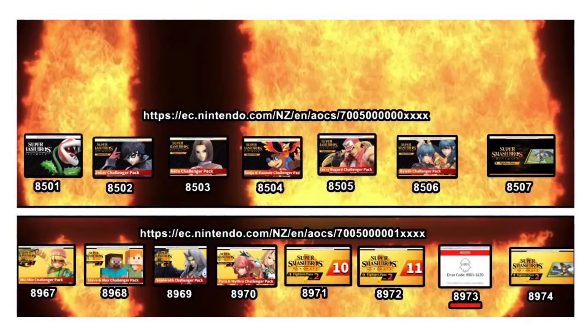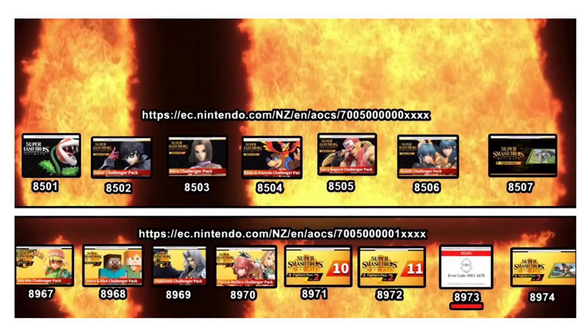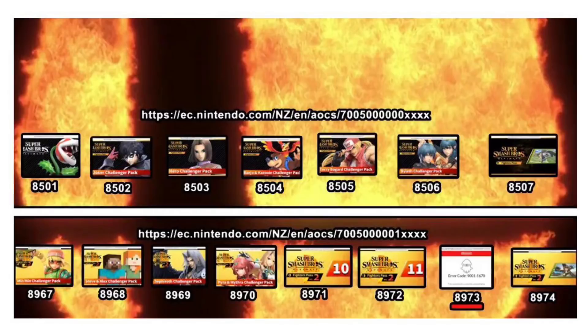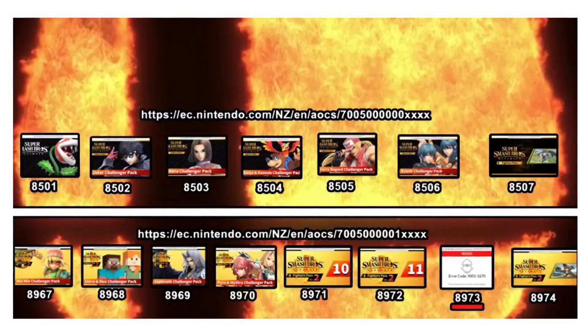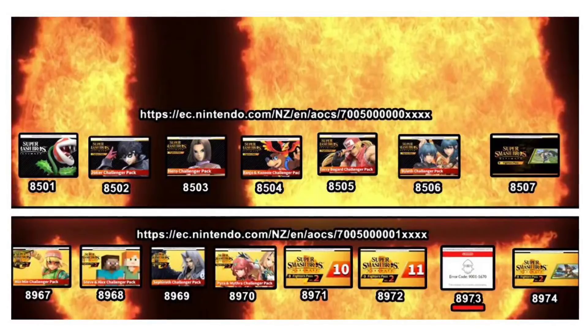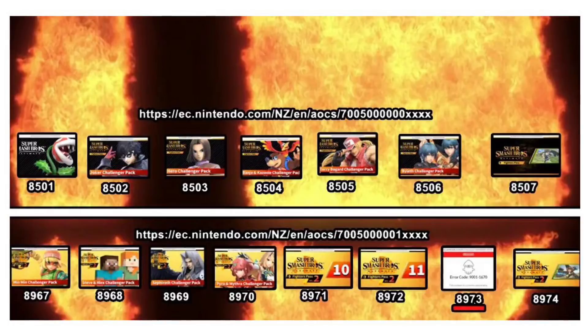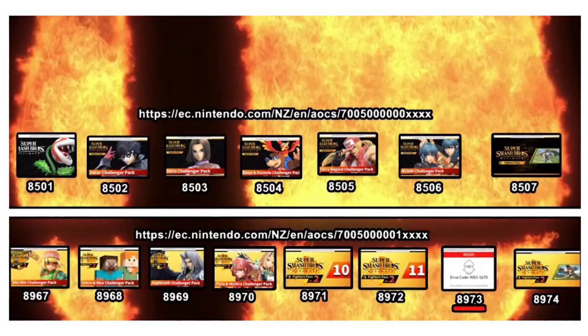As you can see, Piranha Plant has 8501, Joker 8502, and all the other characters in Fighter's Pass 1 have their own respective codes in order — even the bonus Rex Mii Fighter costume that's a part of Fighter's Pass 1. And if you look down at Fighter's Pass Volume 2, starting with Min Min, her numbers are 8967, 8968 for the Minecraft DLC, and so forth and so on.